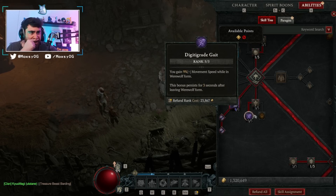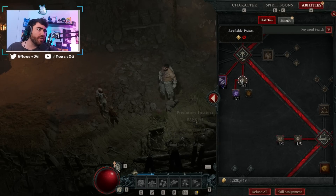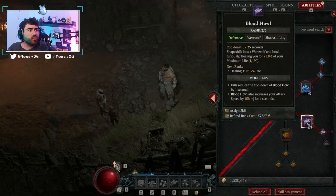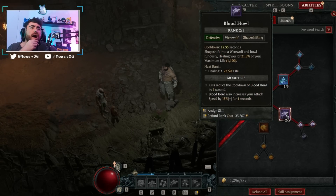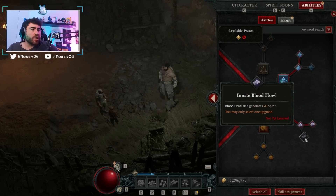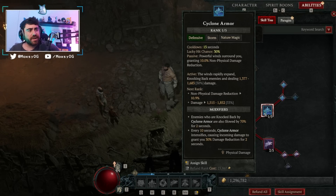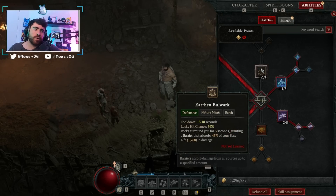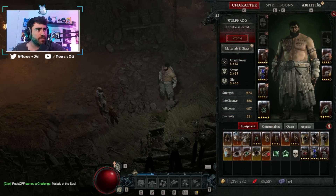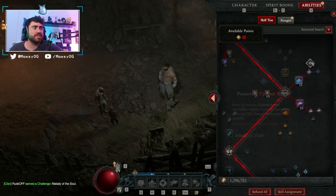Coming over to our defensive skills — this is where the build varies based on where you're at. We've got Blood Howl, which gives us healing, gets its cooldown reduced when we kill enemies, and grants attack speed. We're not going for the spirit cost version since this build has no spirit issues. We're also using Cyclone Armor — the main skill you could swap out. We can't use Earth and Bulwark during Grizzly Rage, and we can't use Debilitating Roar until I find a better chest. Cyclone Armor gives us 10% non-physical damage reduction when activated, knocks back enemies, slows them, and every 10 seconds provides 30% damage reduction — a huge boost to survivability. Plus its relatively low cooldown lets us use Vigilance more often: 15% damage reduction for 6 seconds after using a defensive skill.